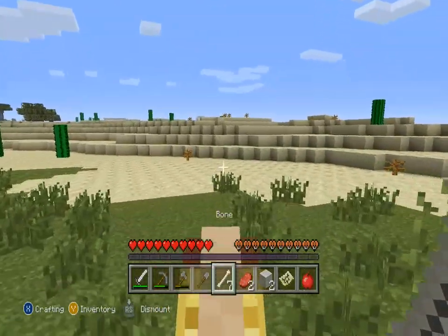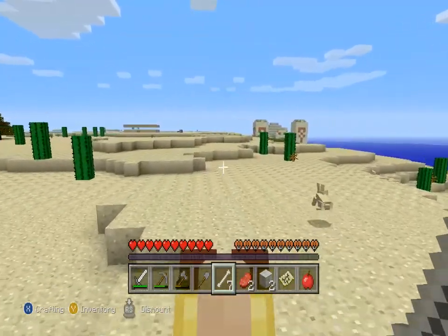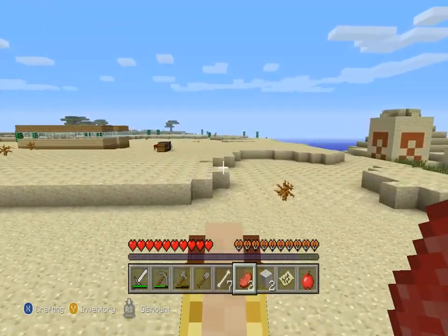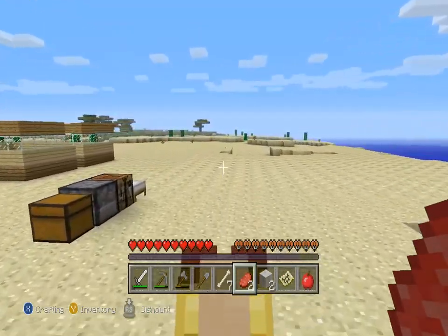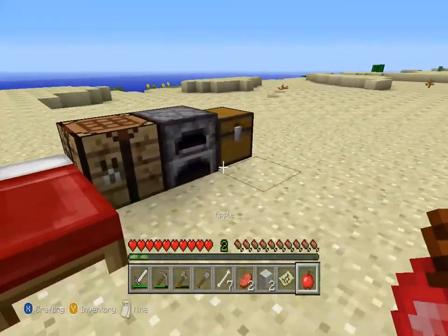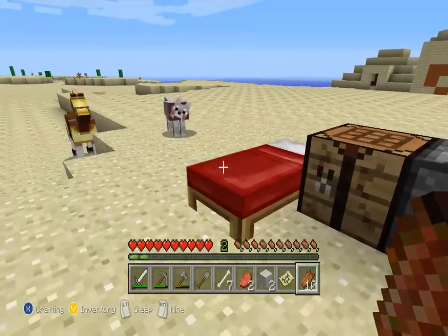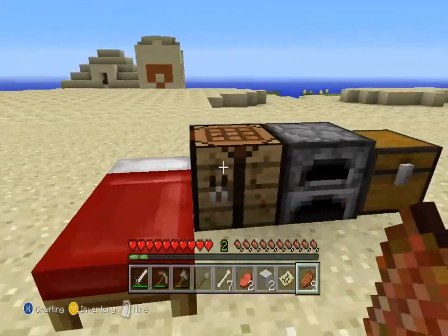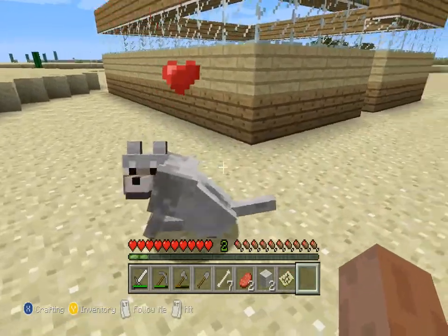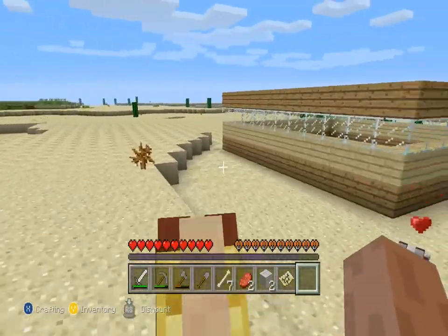I think it's in this direction. Very successful so far — cute little bunny there. I've got one dog and I'm really excited because I love dogs, I love pets, they're so cute and fluffy. He's a very good boy. I'm going to give him some rotten flesh — dogs like rotten flesh, don't they? Good boy. Let's go sit you over here.